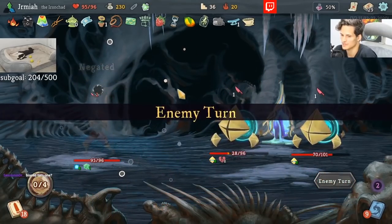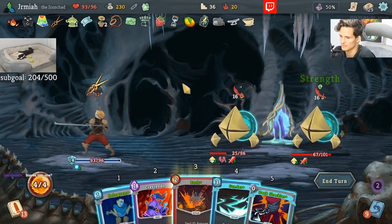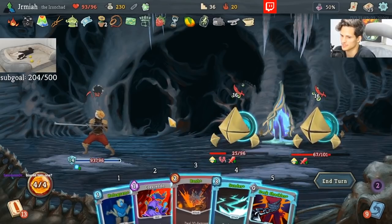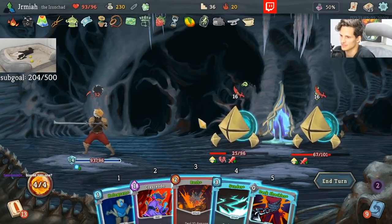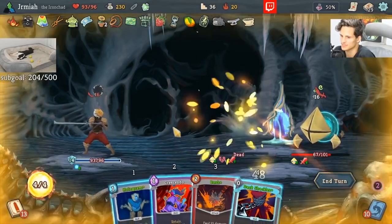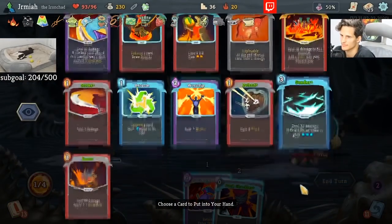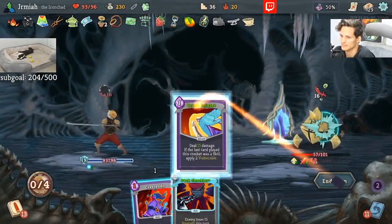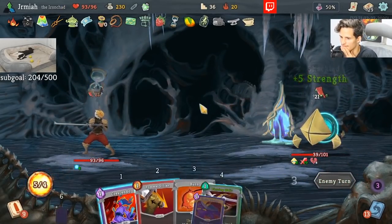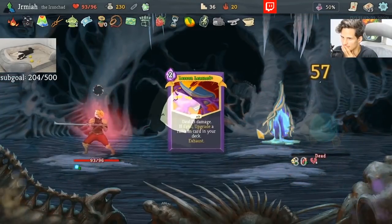We have this Bias Cog card that currently does nothing. Maybe I would take another — oh, sick. This is pretty good. With Crescendo, this is pretty damn sick. Lesson Learned — potential. Cool.